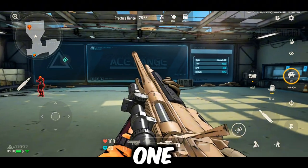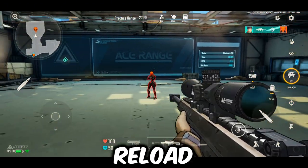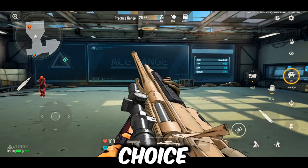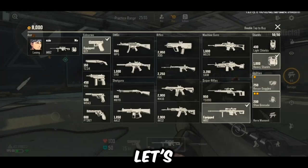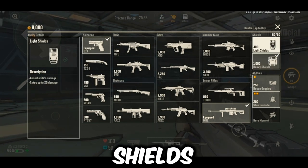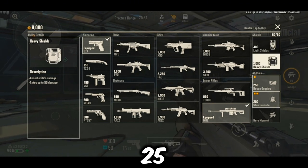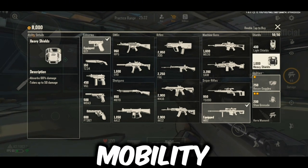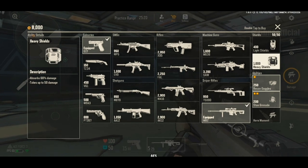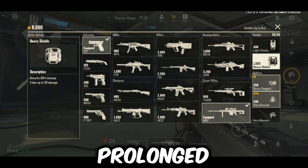For sniper rifles: M82 — best overall for its high damage, though it has a longer reload time; T5000 — a great choice with faster reload speed. Lastly, let's briefly discuss shields. There are two types: light shields and heavy shields. The light shield absorbs 66% of damage and can take up to 25 damage — a good option for quick mobility. The heavy shield also absorbs 66% of damage but can take up to 50 damage, making it more durable in prolonged fights.